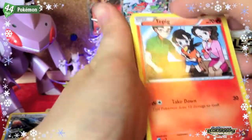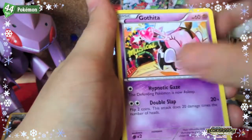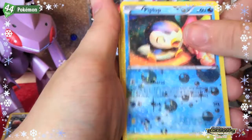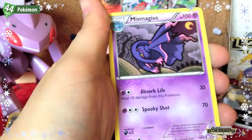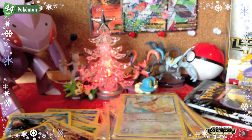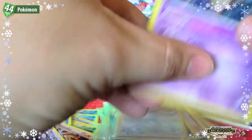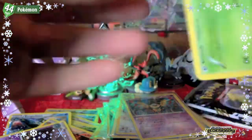Next pack: Tepig, Timburr, Swablu, Gothitelle, Charmeleon, Beautifly, Piplup from Radiant Collection, Snivy — a Sigilyph holo and an Mismagius rare. Sigilyph holo — Safeguard is a solid ability. Safe guards indeed.